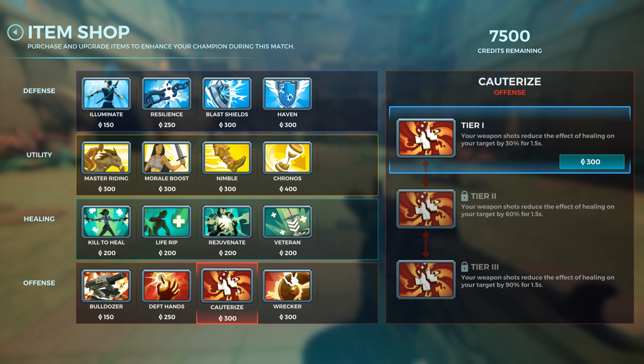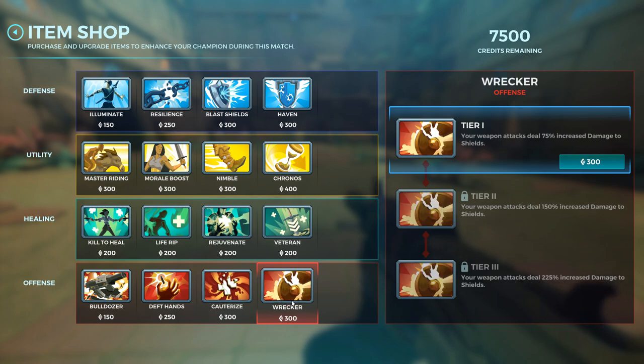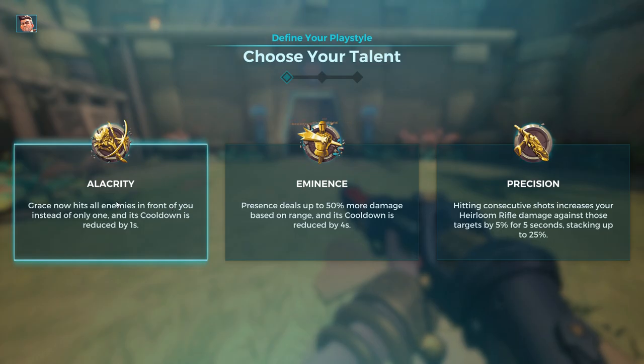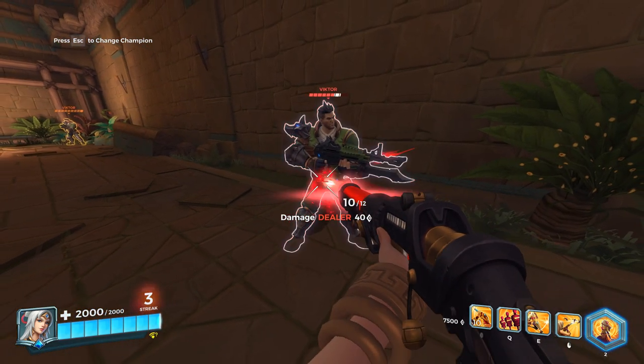Cauterize and Wrecker are possibly the best offensive items in the game. Cauterize stops healing and Wrecker destroys shields, but there are rules. Cauterize only activates when you're hitting someone with your main weapon — it lasts 1.5 seconds per hit. So if you're playing Victor and you try to apply Cauterize with a grenade, it won't work. Same for Wrecker — it has to be weapon shots. However, there are exception champions like Lian, whose abilities all originate from the weapon and therefore all apply Cauterize.